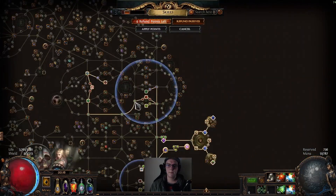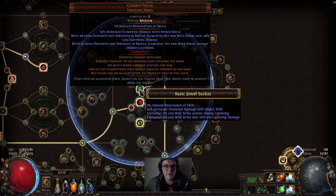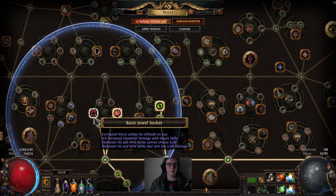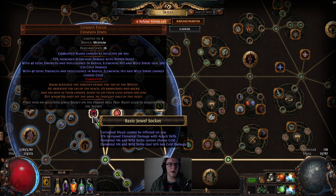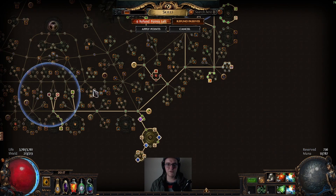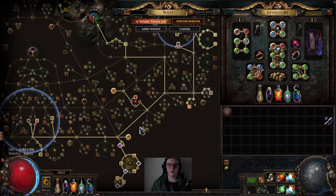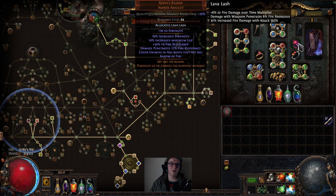The gear is pretty much simple aside from the required uniques, including the Combat Focus Viridian Jewel — it has to go in the dexterity slot with radius so it can't choose lightning — and the Crimson Combat Focus over here. I got Corrupted Blood immunity on this one which is very expensive; you don't need that, you can get it on any other jewel. Strength and radius has to go here so it can't choose cold, meaning it's always going to choose fire.